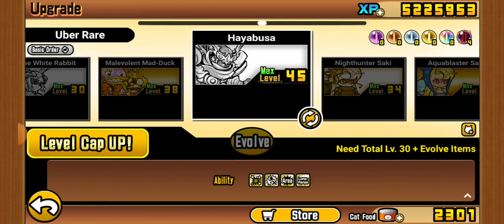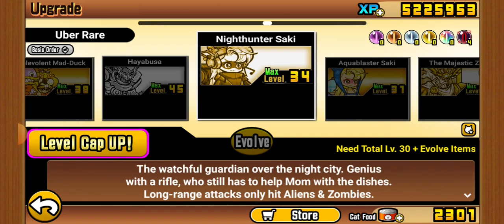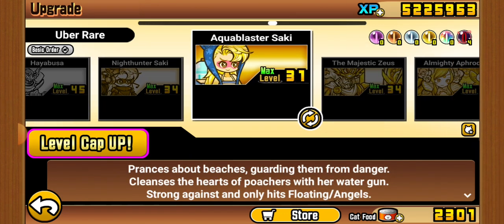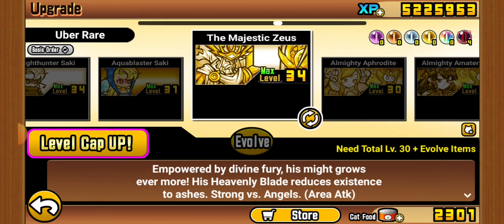Hyper Buster might be one of my favorite Ubers — it's just fun. It's probably my favorite Dark Hero. I actually got Saki the other day from Red Busters, and it's quite good — it's seasonal, which I've had for a while now.